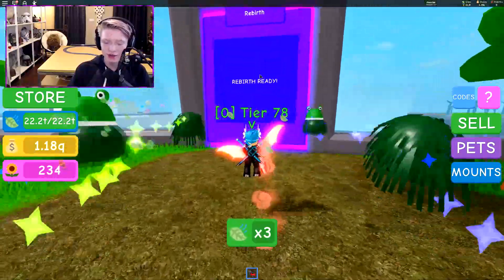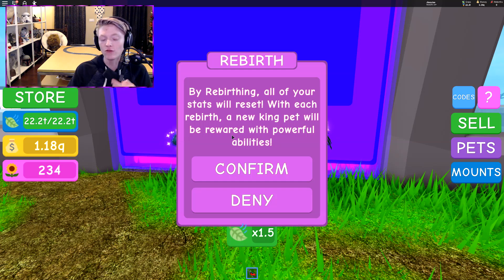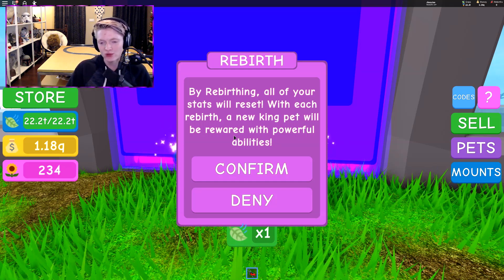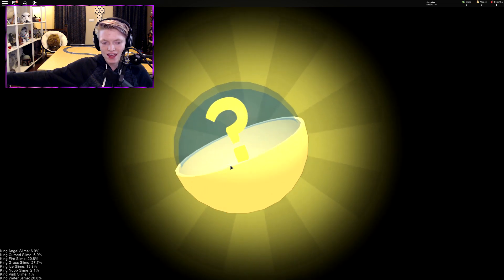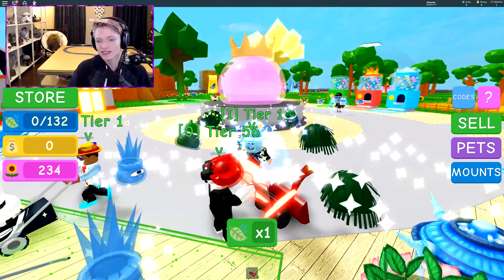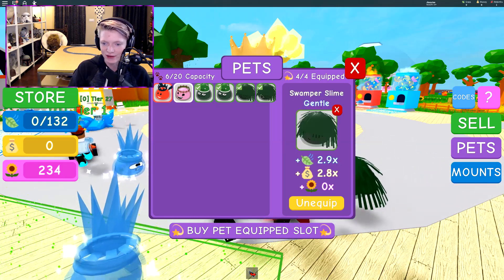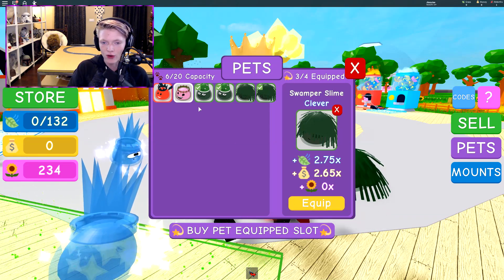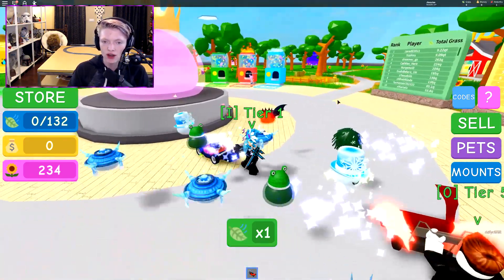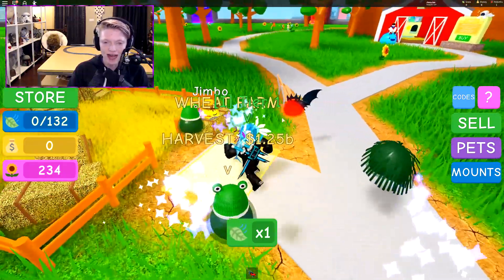Now let's head into the rebirth area. By rebirthing, all of your stats reset, but with each rebirth a new king pet will be rewarded with powerful abilities. Hopefully I don't get the weakest one — let's confirm. I got a king curse slime! That's really good. By the way, the stat I personally prioritize is the main multiplier stat — that's the one you want to focus on.